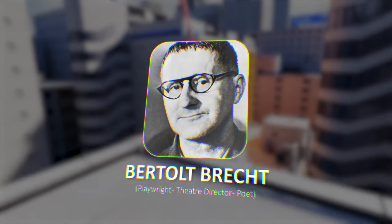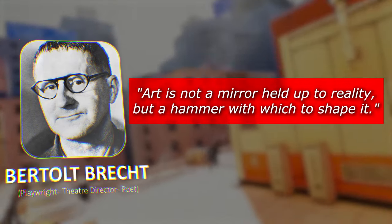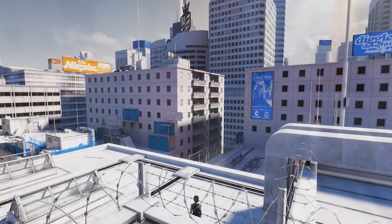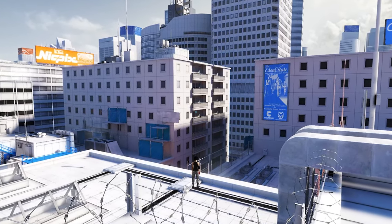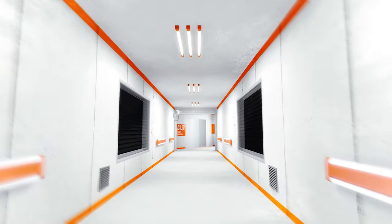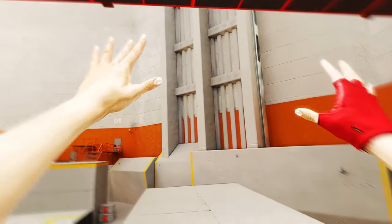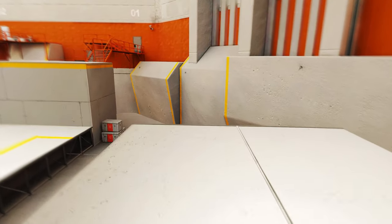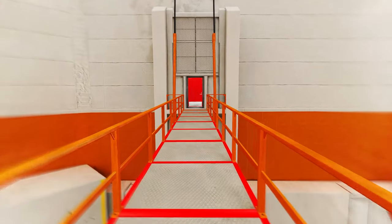By combining these visual and auditory elements, Mirror's Edge proves that aesthetics can significantly influence gameplay. As Bertolt Brecht, the 20th century poet, aptly put it: "Art is not a mirror held up to reality, but a hammer with which to shape it." Mirror's Edge achieves this by transforming a simple parkour adventure into an immersive experience that leaves a lasting impact on its players. The deliberate design choices — from color schemes to architectural shapes and the seamless integration of sound — demonstrate how aesthetics can be a powerful tool in shaping gameplay, making the game stand out even years after its release.